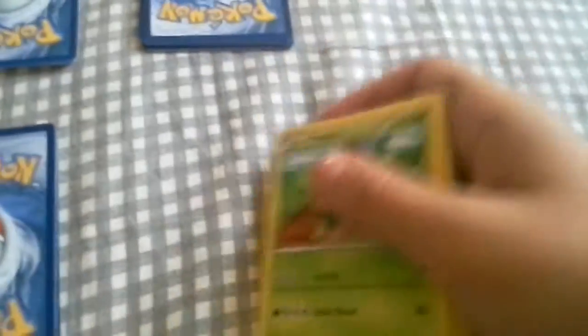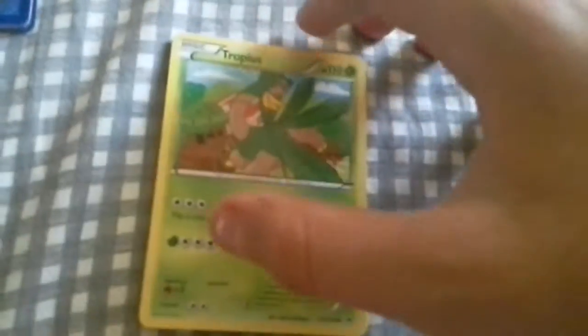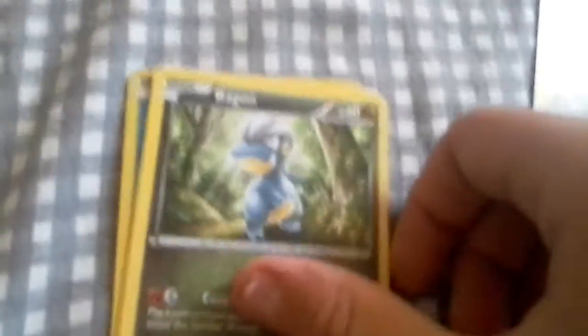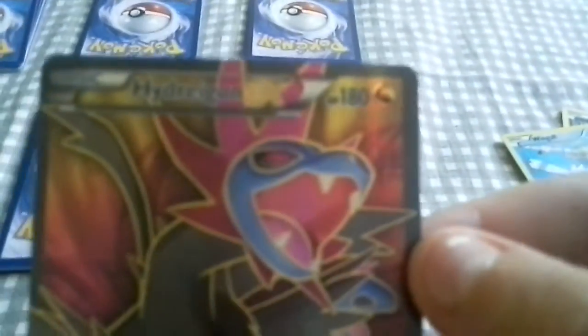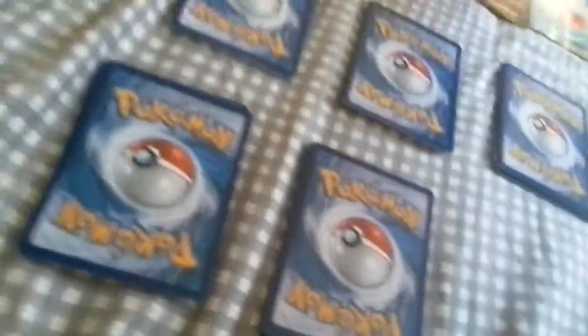Okay so we got this pack next. Tropius, Mega Turbo - what is this still? I haven't seen it before. Attach one basic energy card from your discard pile to one of your Mega Evolution Pokemon - that's kinda cool. Benetric, Swallow Blue, Nunica, Goodra, Bagon, Electric, Typhlosion, Winkle, and Hydreigon EX! My friend has actually been trying to get that in a trade for a while, so that's funny. There were a couple times I was kinda tempted to trade it.